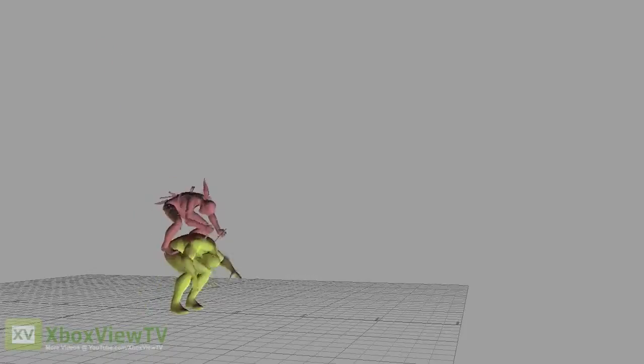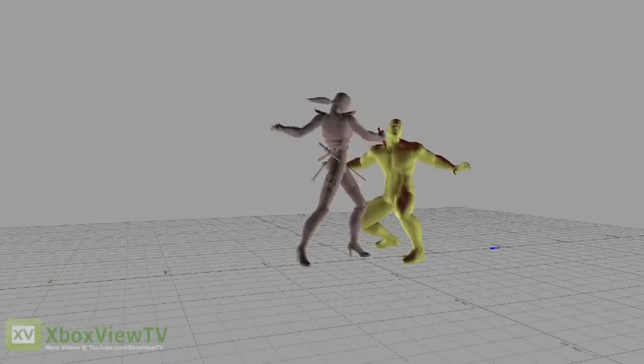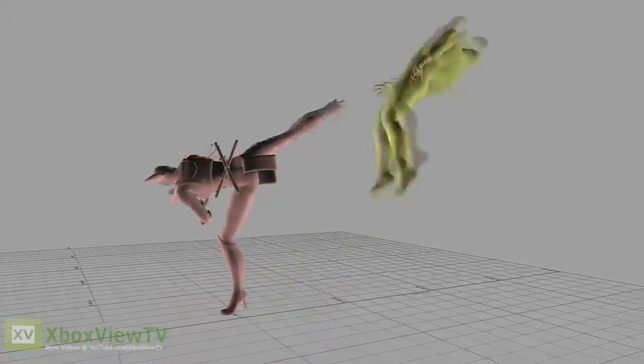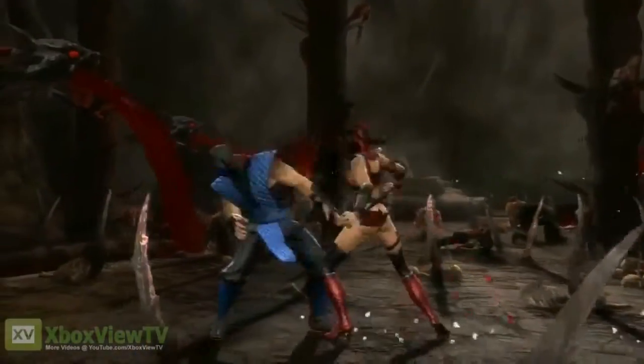Scarlet has a ton of variety in her move set, so when we go into the motion capture session and we're capturing her punches and her kicks — she has a few aerial kicks, some flip kicks, she has a bunch of weapon moves, she uses the blades on her back. We try to get the best performance out of the actor, but a lot of the work is done in the post process where we're adjusting the poses, the timing — things like that give the character that personality, that uniqueness that we're looking for. I would say she's probably the most skill-based and the fastest character we have so far in the roster.